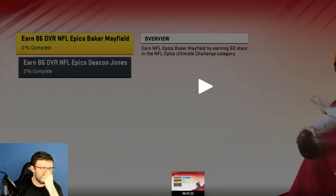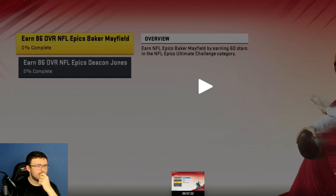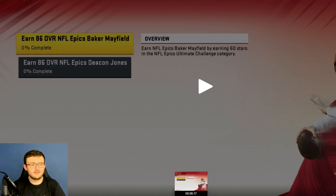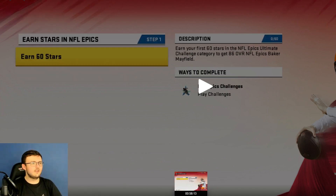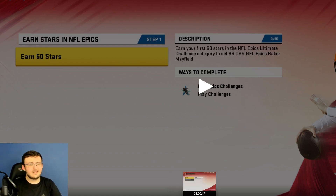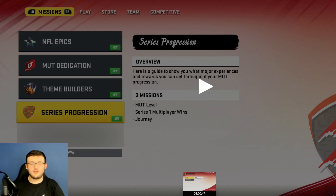We have earned an 86 overall NFL Epics Baker Mayfield from Ultimate Team NFL Epics. We also have an 86 overall Deacon Jones. More things unlock as you go along completing content. You need 60 stars to get the Epic Baker Mayfield. The star system is very important for this year - solo challenges you can complete multiple times at different difficulties to get different stars.